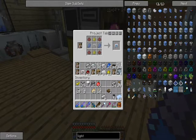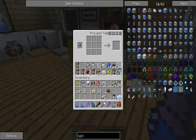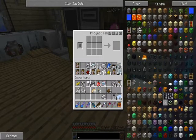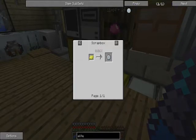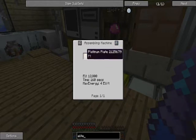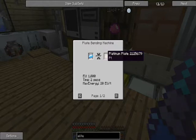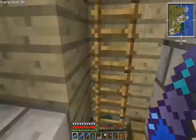Advanced circuits: one, two, three, four - very good. Now - scrap box. Four platinum plates - those are made with shiny ingot or platinum dust.